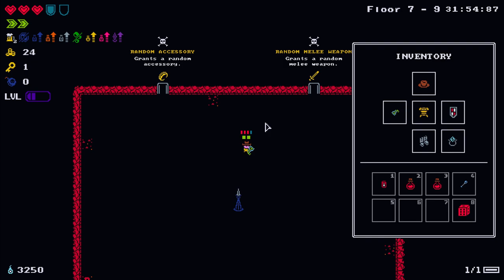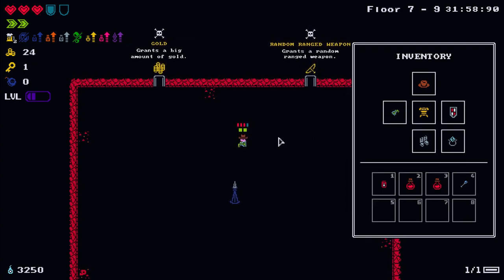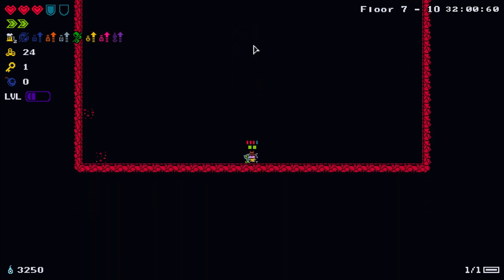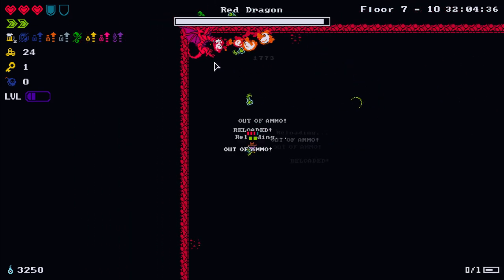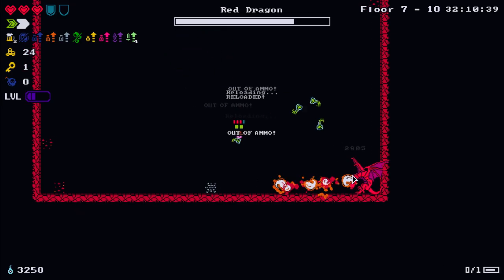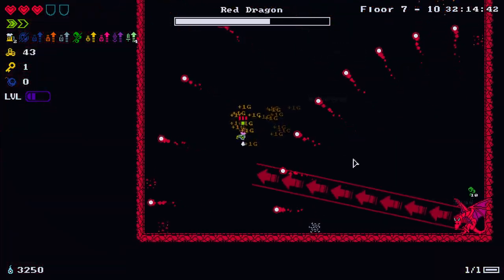I can re-roll - big bag of gold or random ranged weapon. Let's get the big bag of gold. It's getting hectic - if this is bad, get ready for phase two.